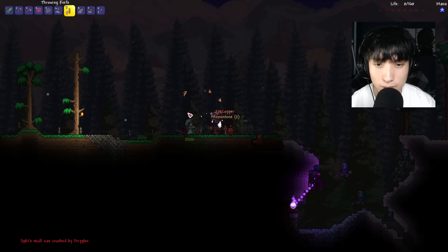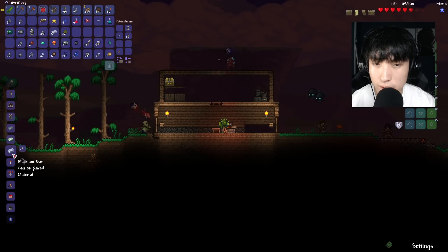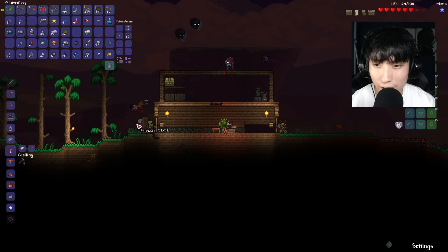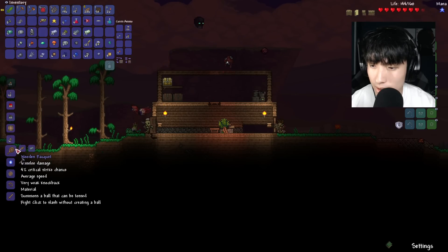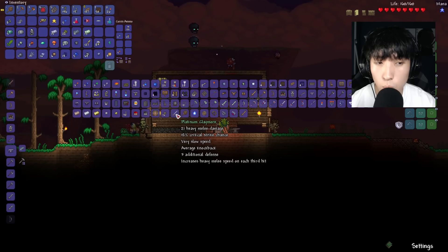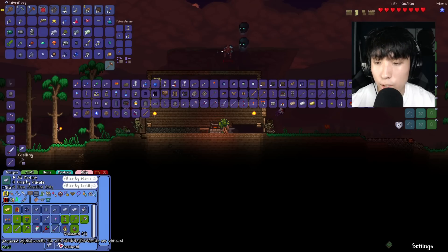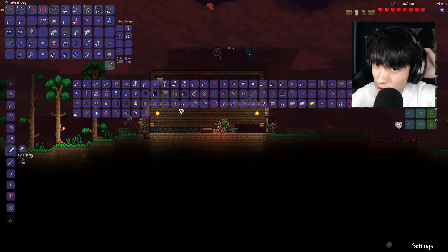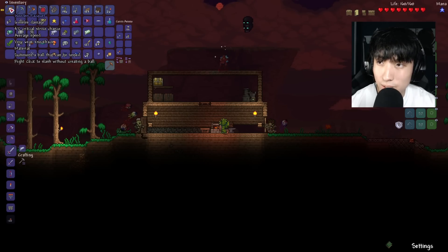Got eather and a hemo stone — what is that? Let's start smelting some bars. We've got a Knocker and he's holding a door. We can make a wooden racket — summons a ball that can be tossed. We can also make the platinum claymore, 21 damage. Let's make the diamond hook first. Oh, I needed three diamonds — no! Alright, that's fine, we'll just have to find some more. But for now, we'll stick with this wooden racket.